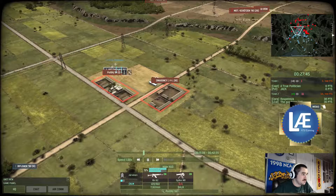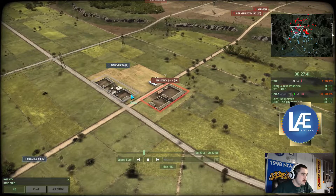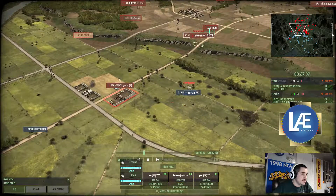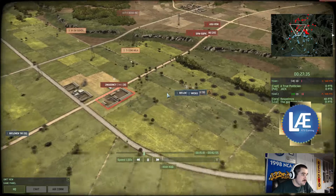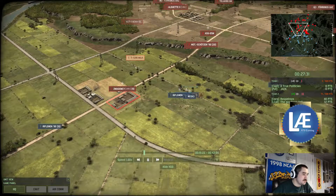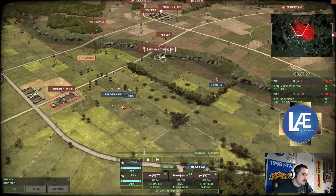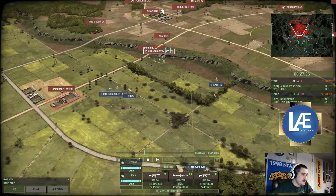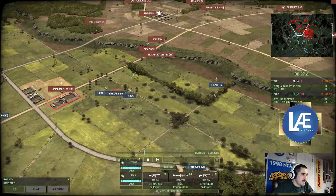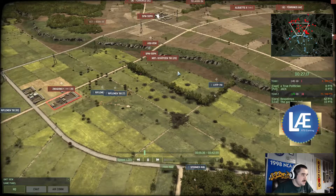Rangers moving forward — no, riflemen, not Rangers. He could garrison this building, but these assault guns will manage to take out the infantry. Assault needs fire support, not tank destroyers. AT launchers are going to engage these infantry squads — of course they have pretty bad accuracy. I don't know how somebody can have that bad accuracy with that big a spread, but it is what it is.